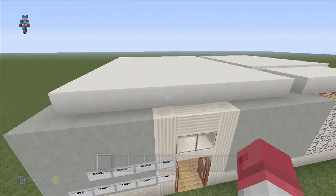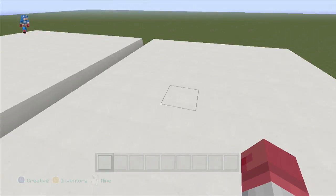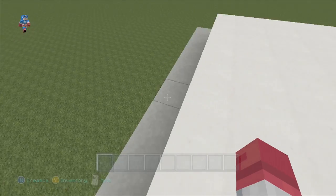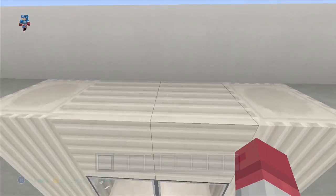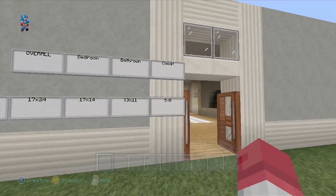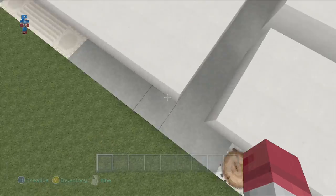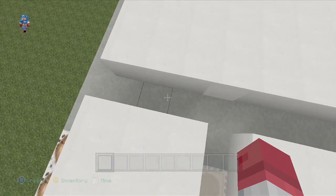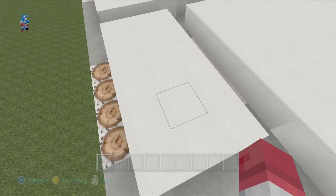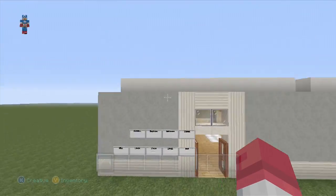For the bathroom, it's 13 by 11 — starting right here, 13 blocks along this way and then 11 blocks all the way down to here. This leaves the closet with walls being five by eight, so it's going to be five counting this block right here and then eight counting this layer right here, so five by eight. You guys can pause the video and put up your walls.